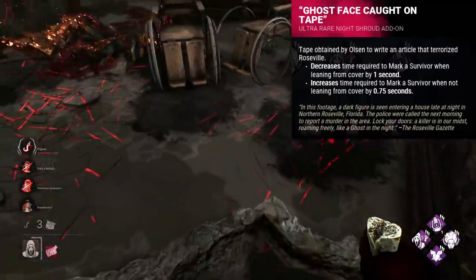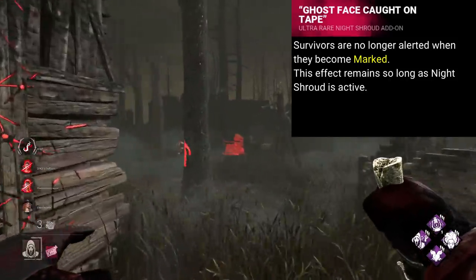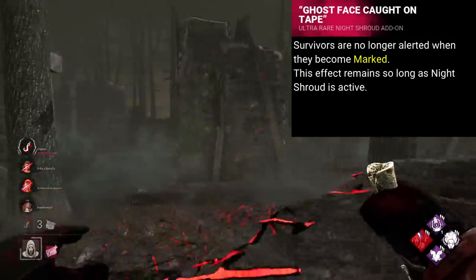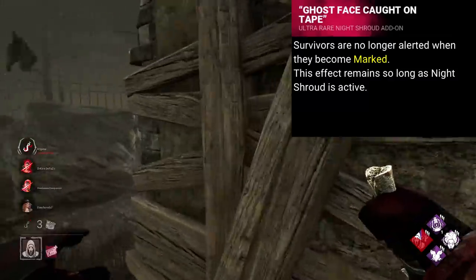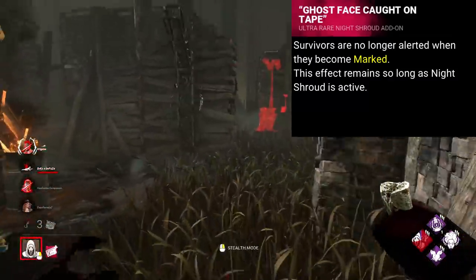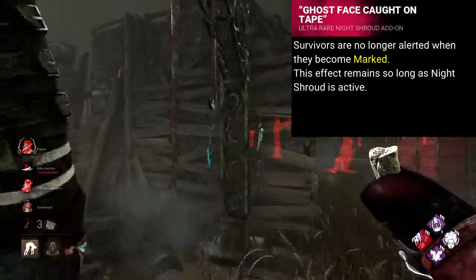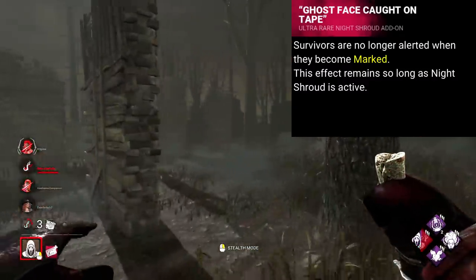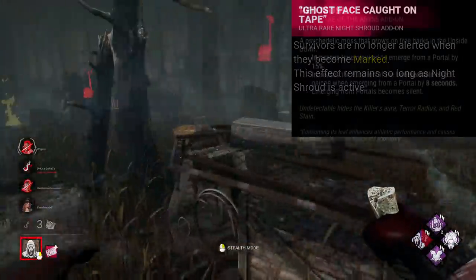My change to this — and this is going to sound really overpowered but hear me out — when you mark a survivor, they don't get alerted that they've been fully marked. They become exposed, but they can't tell. The only way they can tell is by revealing you. If not, you can mark them, sneak in and down them, with exposed then popping up as you down them. A bit like how Nowhere kind of appears out of nowhere. So it's kind of like an immersed Ghost Face. I think that's a cool idea, and would make for even more scary ghosty moments.